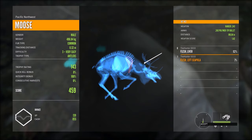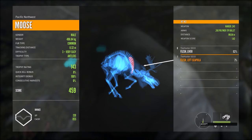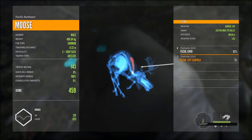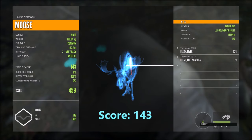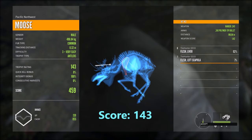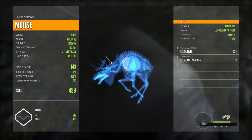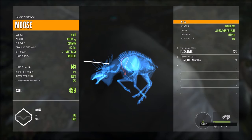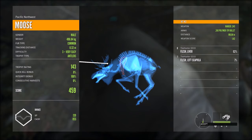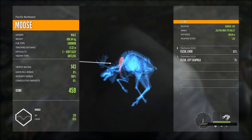We hit it the second time on the run at 186 meters in the left shoulder blade. It was kind of running through the brush and we took a pretty good shot. Looks like we just missed a lung on it. Not bad for the first animal — a trophy rating of 143. His score is 459 and 855 cash.